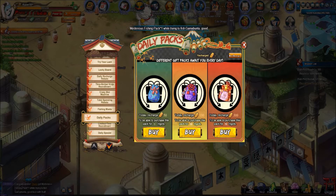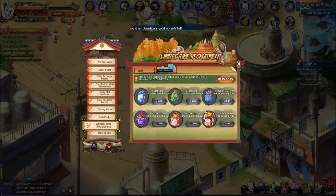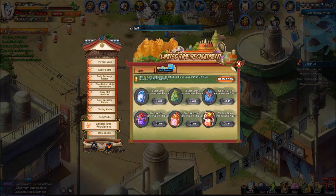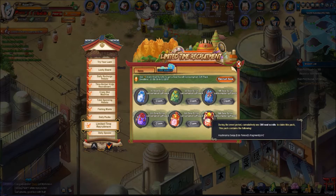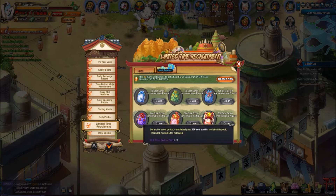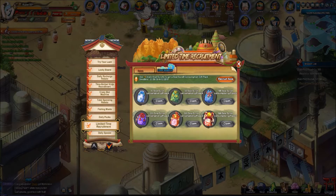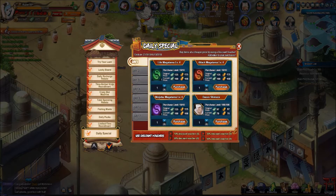Daily Packs — I always skip because it's always here. Limited Time Recruitment: you use a certain amount of seal scrolls and you'll get a certain amount back. That's really all it is — you use your seal scrolls, you get some back. It is literally that simple.